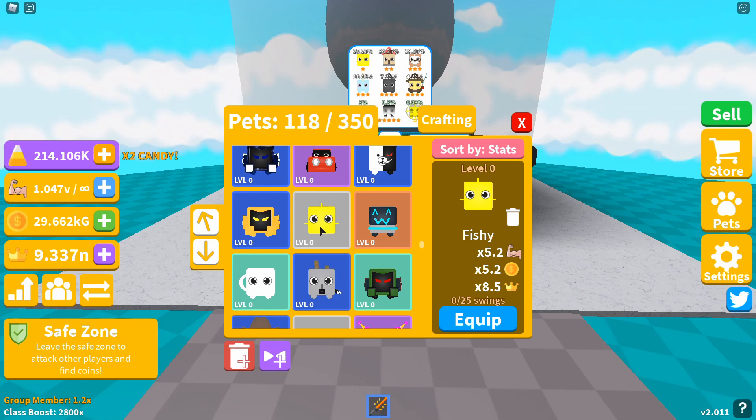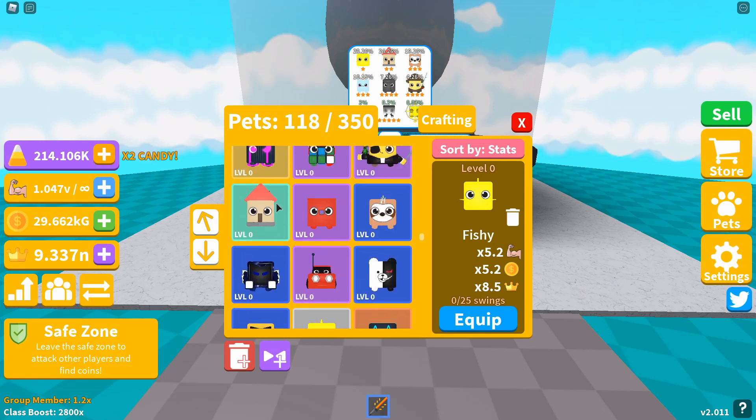The second pet is House, giving you a 6.02x strength and coin boost and a 9.5x crown boost. The third pet, the first three-star, is Sloth, giving you a 6.99x strength and coin boost with a 10.5x crown multiplier.